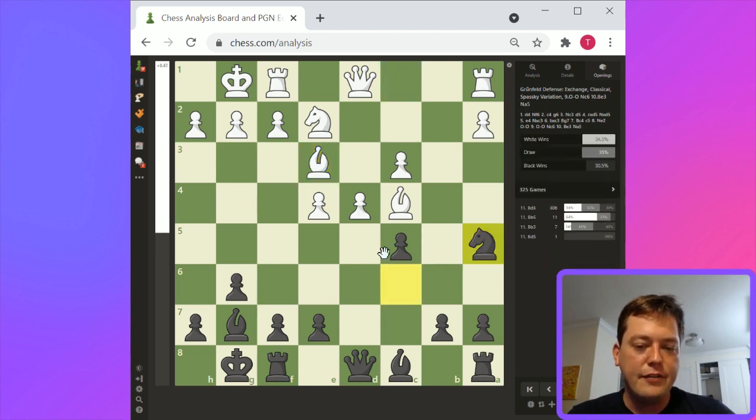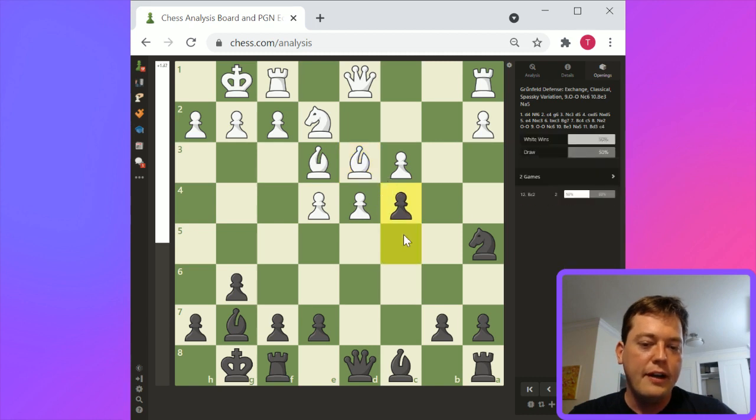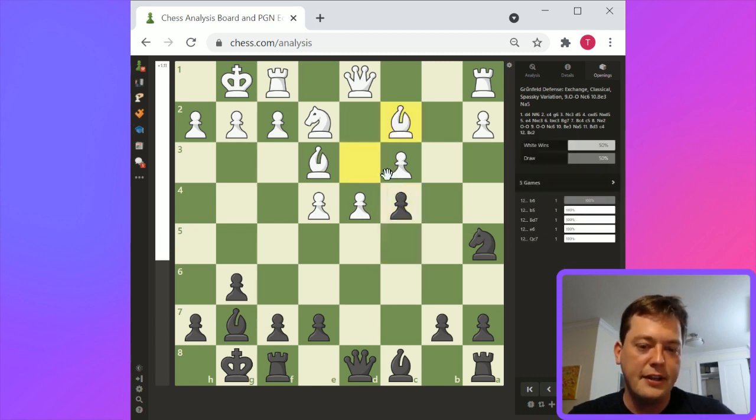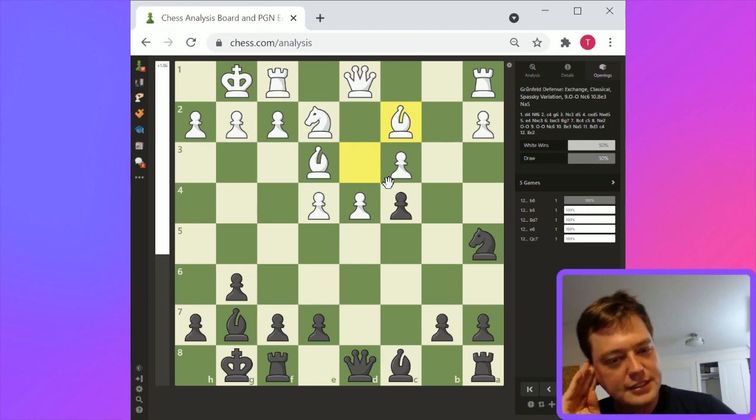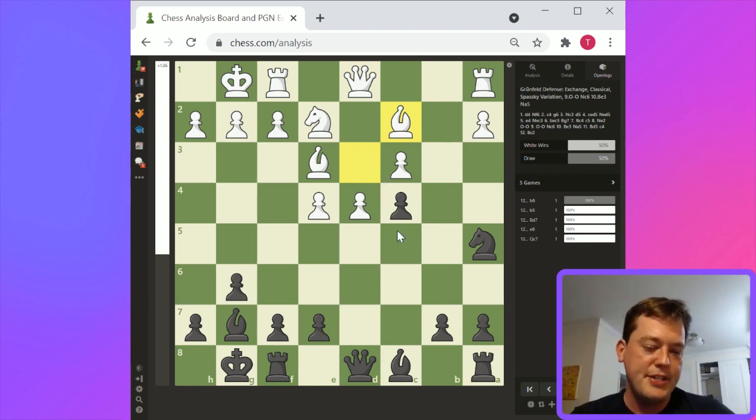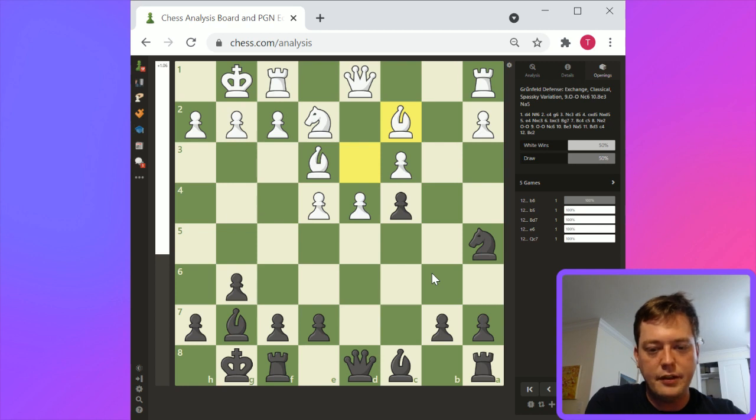I've never really had any issues with this. This ends up placing pressure on the center, or basically putting pressure on this flank. White has a better center here. Ideas like b5 could be helpful, a6 could be helpful, and bishop to g4 could be helpful. Black basically just has a general advancement on the queenside.